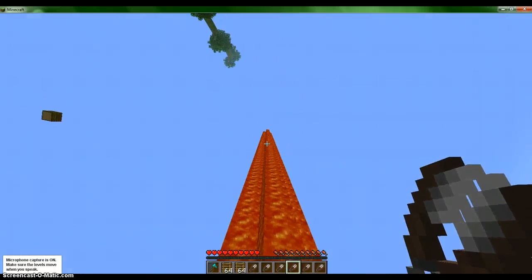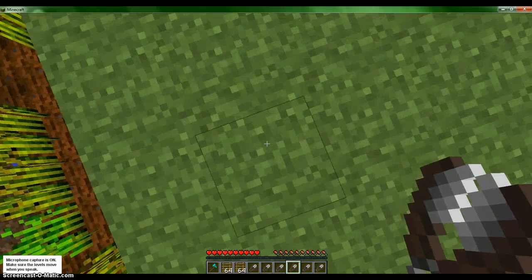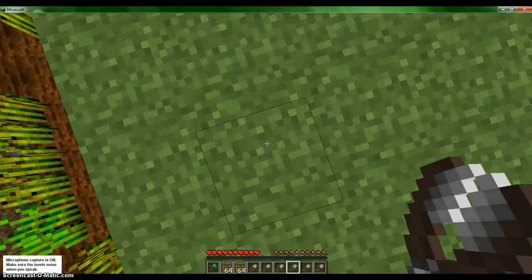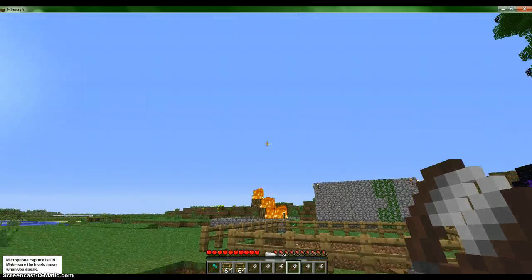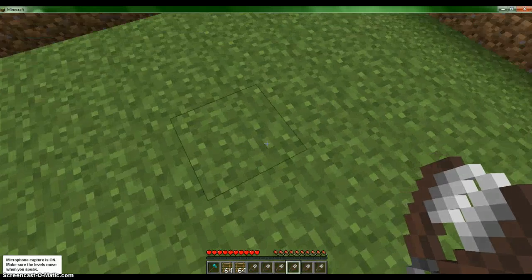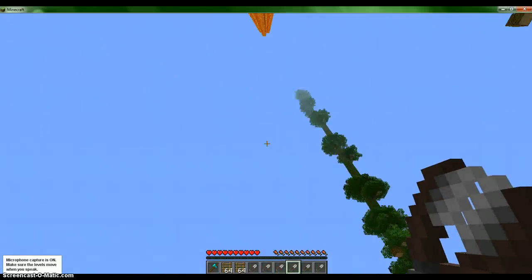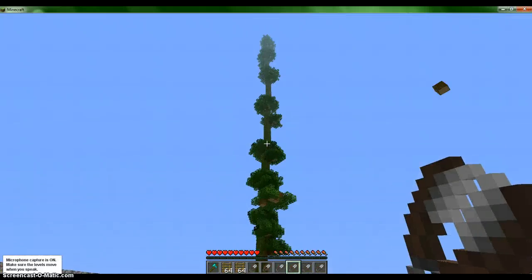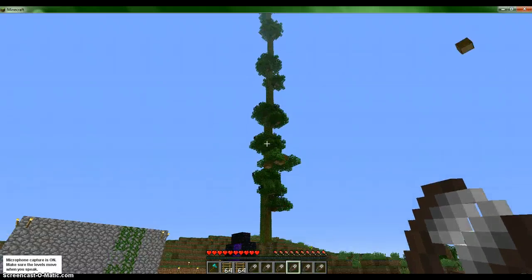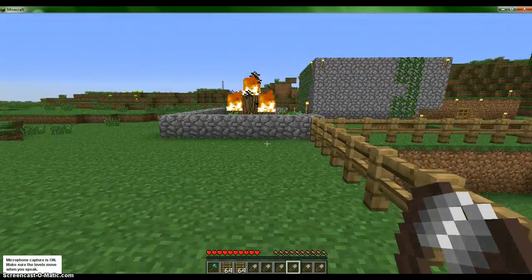This is my lava tower. It took a really long time to make this. What I did was I stacked up some dirt and then I put a secondary tower next to me, and then I put lava at the top of it. And then I jumped to the second one and then I dug down — and that's how I made this. As you can see there's a bunch of trees. What I did was I just planted jungle saplings, put some dirt on top of it, and then repeated the process.